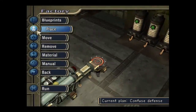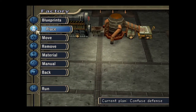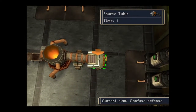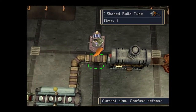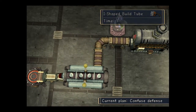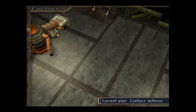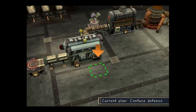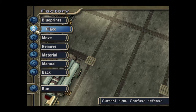Now what we do is count up this side because this takes the longest bit to do. You can see that's time one, so when you've got one plus five that's six, which is nine, ten, eleven, twelve — so we've got 12 points of time that we need to replicate on this side so that we can get the components to the assembler at the same time.